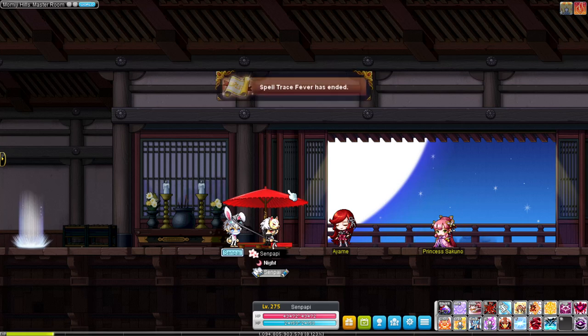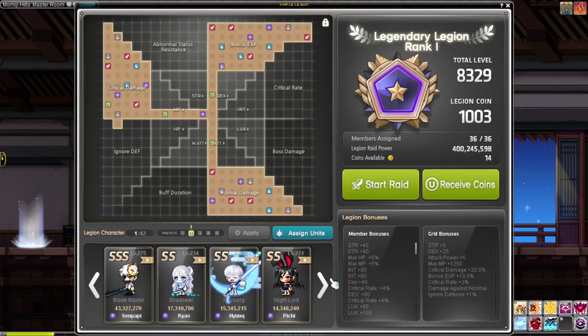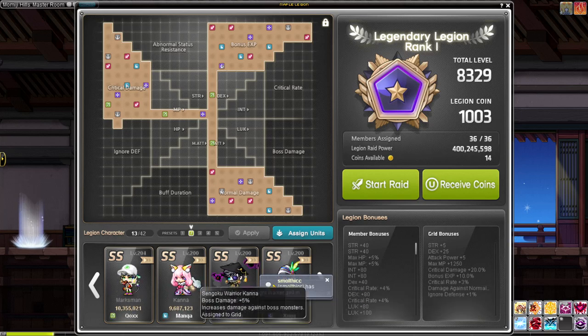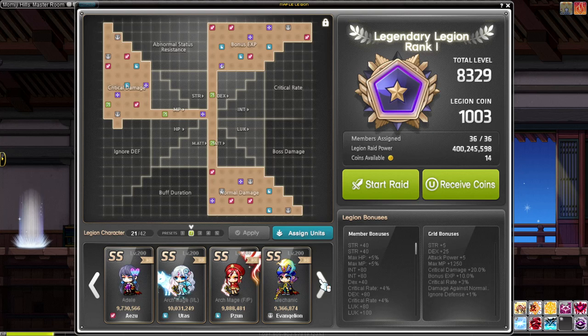Also, play the classes you actually enjoy first. For me, I love thieves — I grew up playing bandits back in 2009 doing CPQ — so I did all the thief classes first. If you love mages, do Evan, Battle Mage, Bishop, Ice Mage, Fire Mage, and Luminous first. Do what you enjoy and leave the classes you don't care about for last.